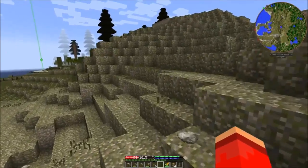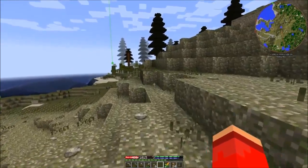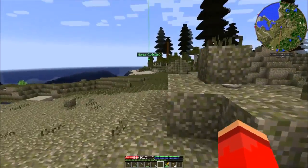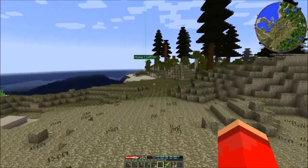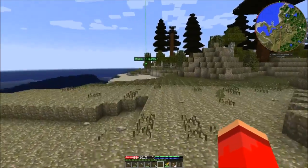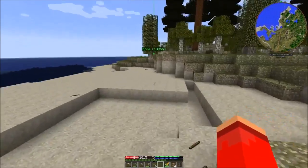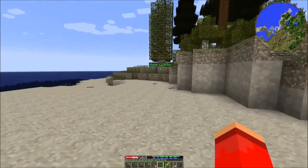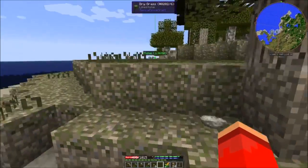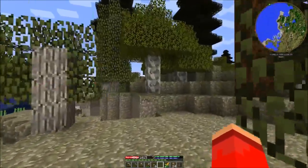That's a weird tree. What kind of tree is that? It just looks like a block. Is that cedar? I don't know, I can't think of it off the top of my head. It could be white elm. White cedar - I was right, it was cedar. Okay, I guess I've been here before - some of these trees are half-eaten.